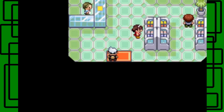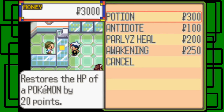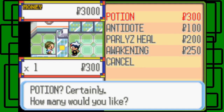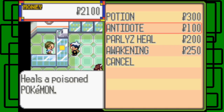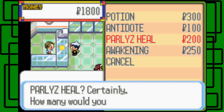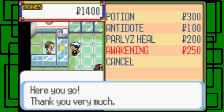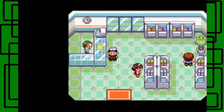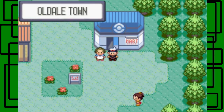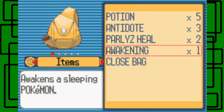Let's go shopping — we have like 3,000 Poke Dollars. Let's buy... three potions I guess. We have five basically now, but that's okay. Let's buy three Antidotes because they're cheap, two Paralyz Heals, and one Awakening. There we go, nice — now we're done. We have five potions, three Antidotes, two Paralyz Heals, and one Awakening. Awesome, that's good.